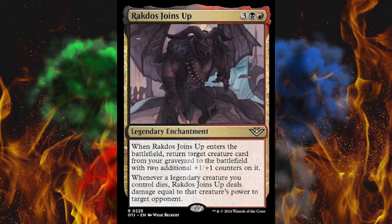Rakdos is joining up for 5 — 1 black, 1 red legendary enchantment. When it enters the battlefield, return target creature card from your graveyard to the battlefield with two additional +1/+1 counters on it. That's nothing for 5. But when a legendary creature you control dies, Rakdos Joins Up deals damage equal to that creature's power to target opponent. That could create a no-win scenario — I hate those. How annoying. Good thing nobody's gonna play that because it's not up to the power level of the set.